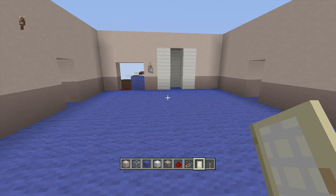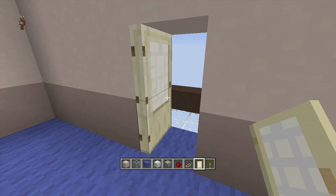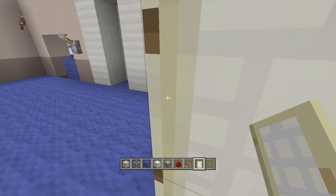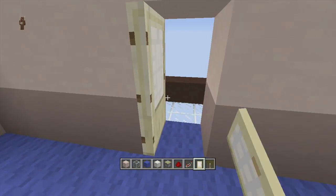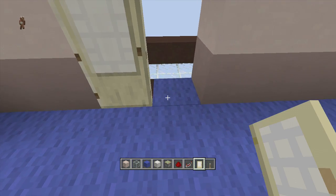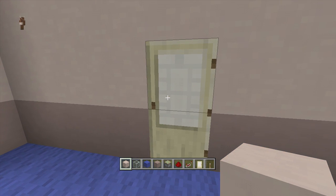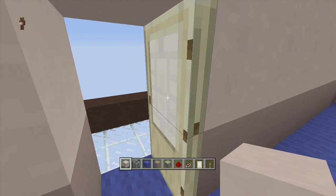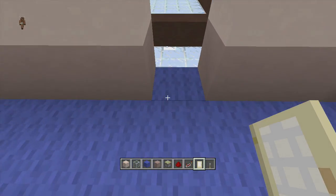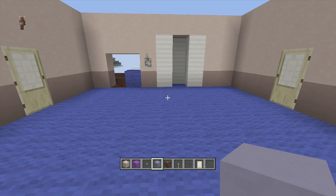Next we're going to put in our doors - this can be tricky because sometimes the doors don't go in the way I want them to. The door should swing out towards the hallway - the kid peeks out and then closes the door. To get the door in the right way, delete these two blocks, put a door here and a door here, then delete this door - now if we open the door it opens outwards towards the hallway. You peek out, come back in, and it closes back in.